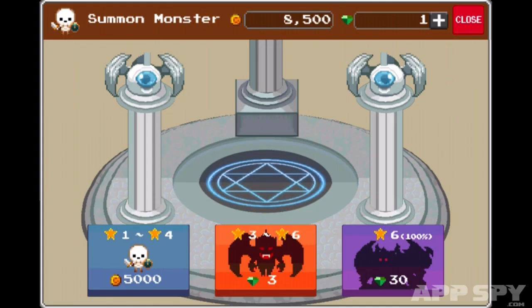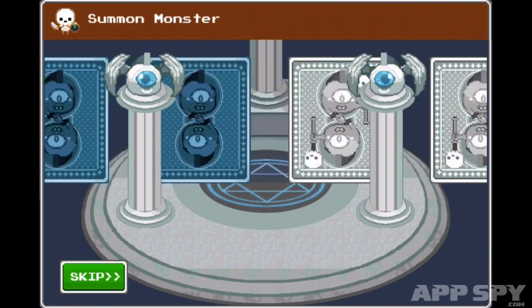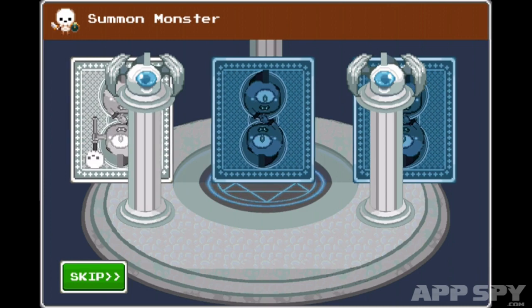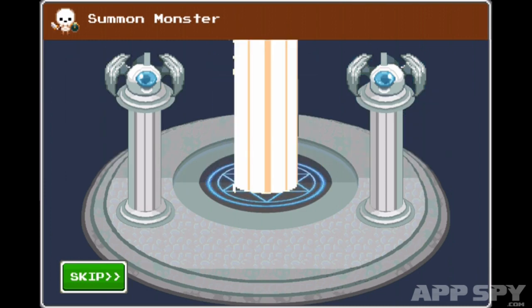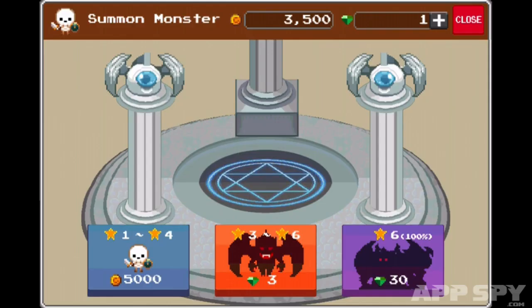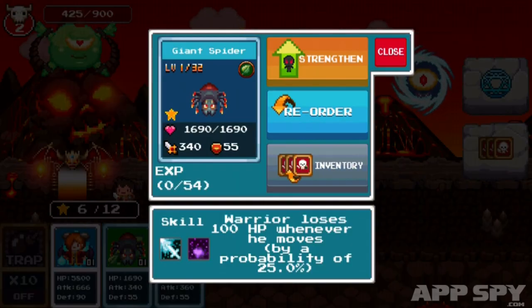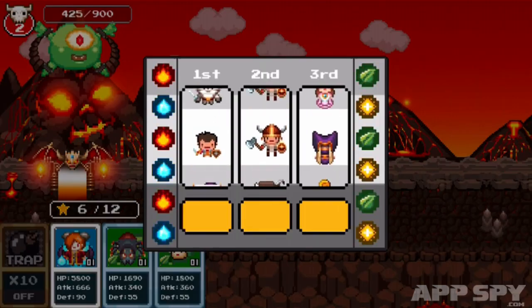Let's spend some of the soft currency summoning a monster. Come on, we want a good one. Oh, this might be a good one — it's a moss ball. I don't think the moss ball's going to help us out particularly. Well, let's pull the one-armed bandit again.